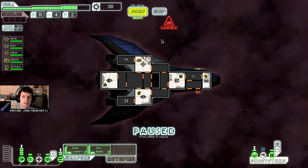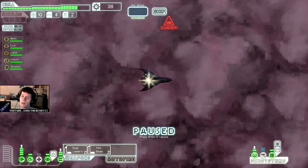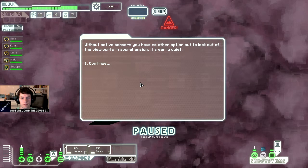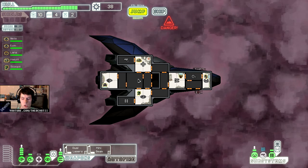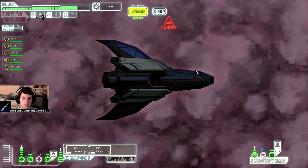I think I could get — it says danger, I think that's bad. Possible ship detected. Very close to a nearby sun — that sounds dangerous, we don't want any danger. Without active sensors, you have no other options but to look out of viewports in apprehension. It's eerily quiet — so there's nothing here? Fantastic. There's a distress signal up here but I'd have to come back down — do I have time? No, I'm avoiding it. But I will have to go to this ship.